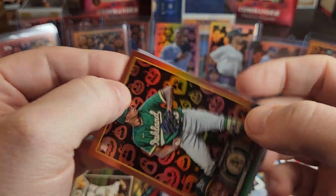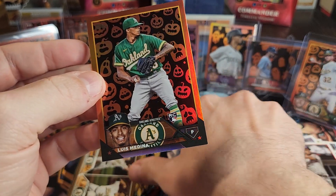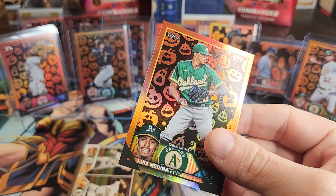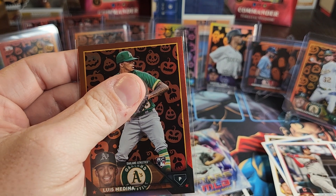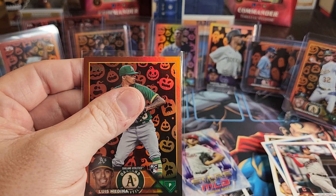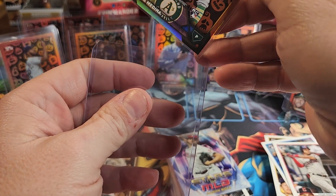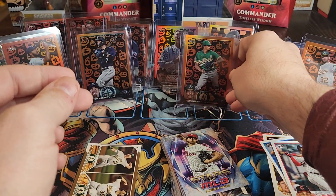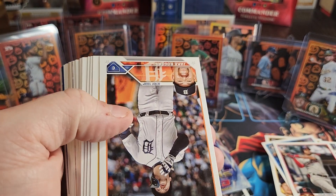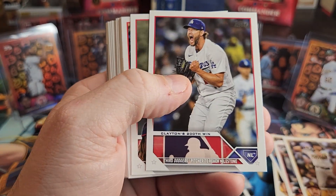We've got our first parallel in this box and it is a rookie - and it is a pumpkin! We found a pumpkin in this box. It's not one of the rookies I'm really looking forward to, so not super exciting as a rookie, but it is a rookie and it is a pumpkin, so it is something. We'll go ahead and sleeve this up. I haven't found two pumpkins in a box yet, so we'll see if we can find a second one or a good numbered parallel.